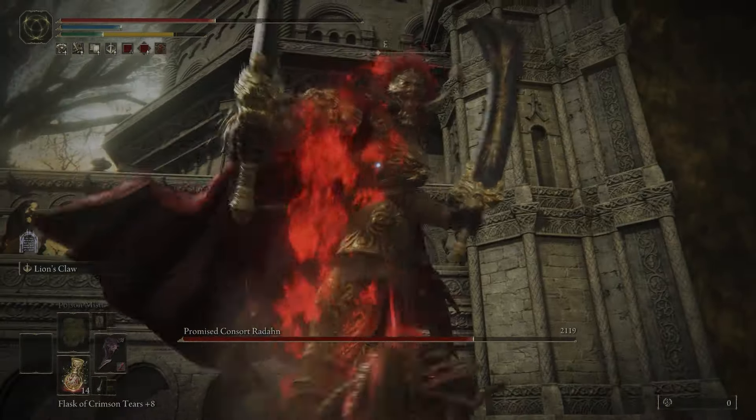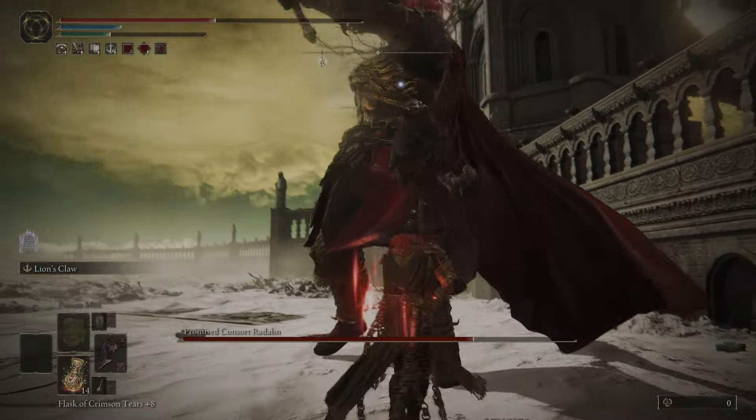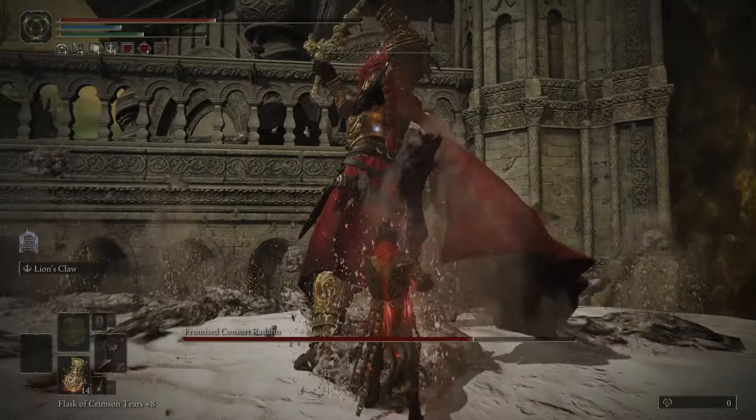Up next, I do a better job of avoiding damage on that earthquake attack. Like I said before, you want to end up on his side, and then whenever he pulls his sword out of the ground, you want to jump to avoid damage.